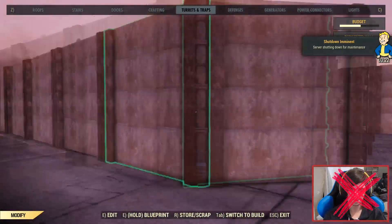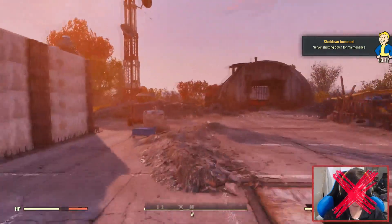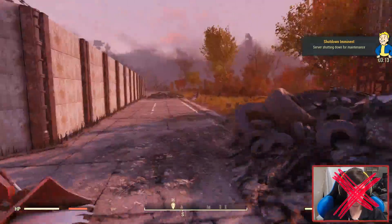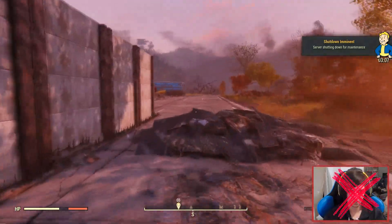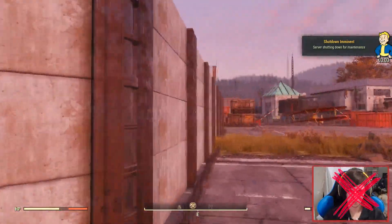I've essentially fortified the crap out of the central point that you need to go to to claim the area, and I'm very happy with it. These are high external defensive walls, I've got a couple of turrets propped up on a sort of support thing, and I've put these weird little nail boards around it — I guess you hurt your feet when you walk on them.